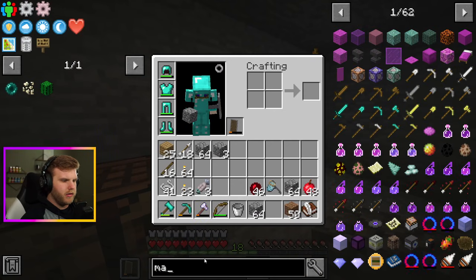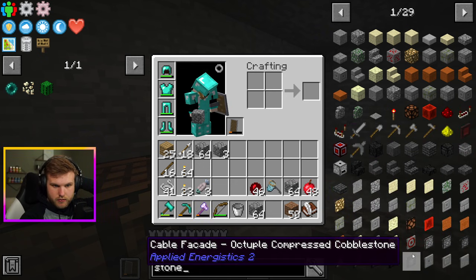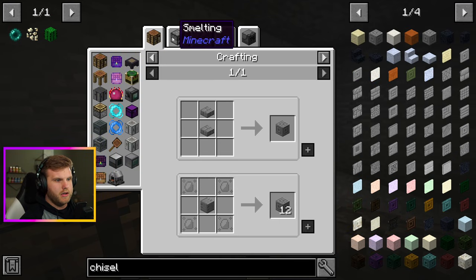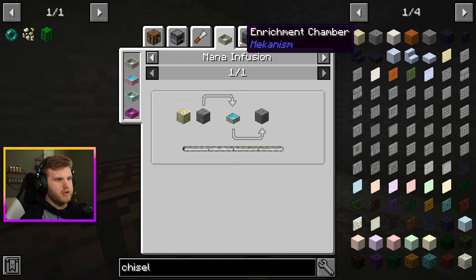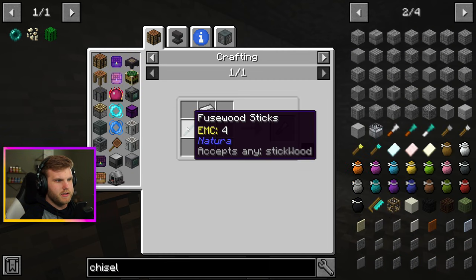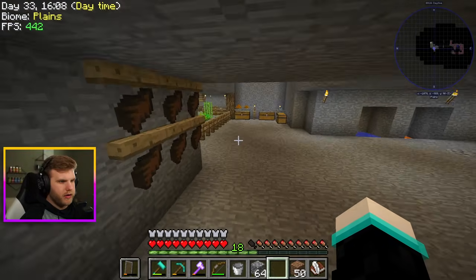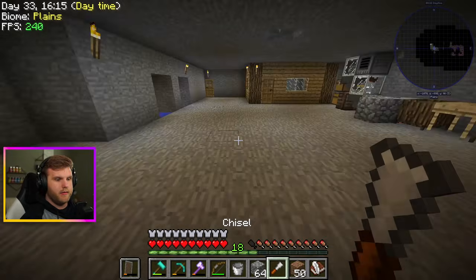Is there no stone cutter? I think I need a chisel to make decorative blocks. How do you make chiseled stone bricks? You can craft them. A chisel is just a stick and a piece of iron - I have both of those. Let's grab a stick from our chest - wait, I have sticks on me already. There we go, we have a chiseling tool now.